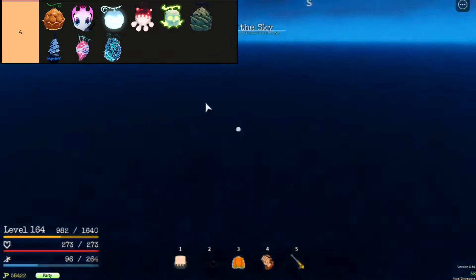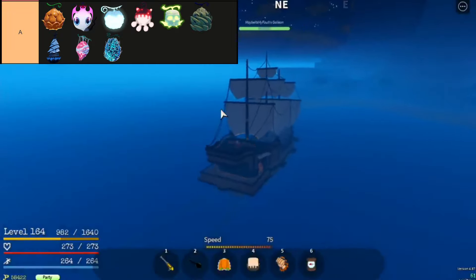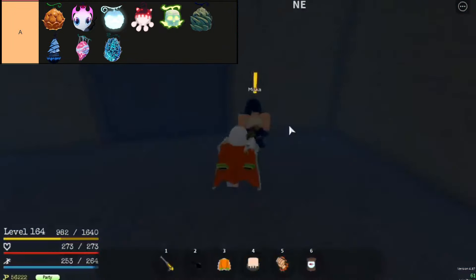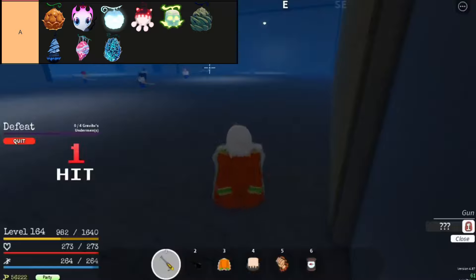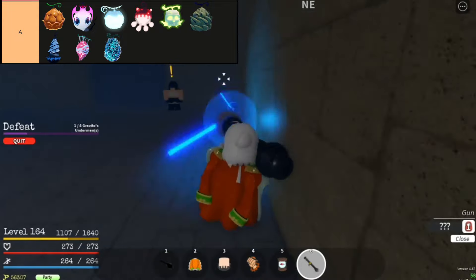Nikyu Nikyu No Mi, or Paw Paw Fruit, in Grand Peace Online offers a unique blend of abilities. With medium stamina cost and low cooldowns, its high damage output and block-breaking capabilities make it a formidable choice. However, its limited range and slower moves require strategic maneuvering in combat, while Ursa Shock's immense power comes at the risk of sacrificing health.